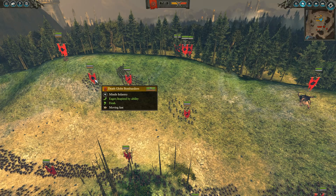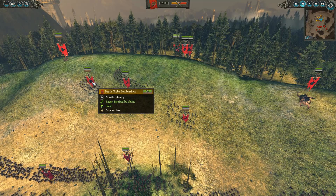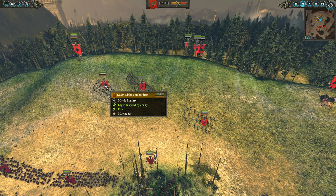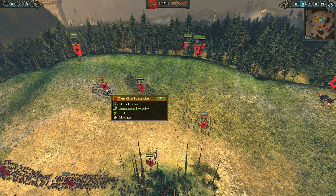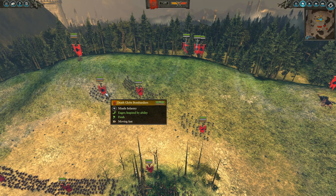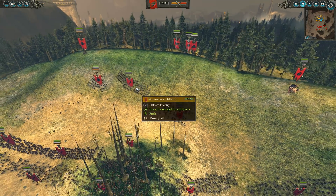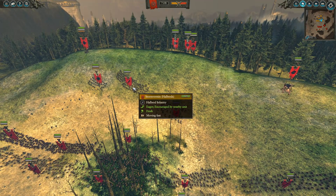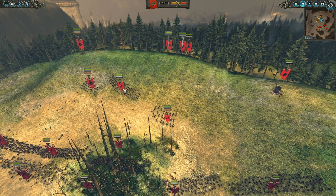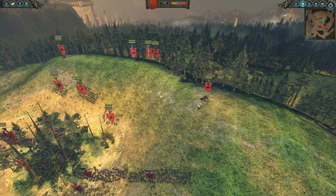They do so much more damage than the anti-large variant that even against large targets they do basically the same — because they do more damage and they don't have an anti-armor bonus, it works out about the same as the poison globadiers against large, but they're better against infantry. Also, Stormvermin with halberds — these guys are going to hurt. They're quite difficult to take down with war dancers; they just can't get through the armor very well. It's about 90 armor. They're very resilient. But no shields, so hopefully Starfire Shafts will get through them pretty quickly.